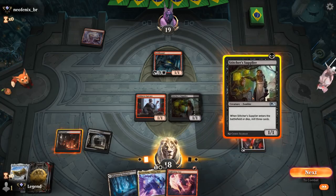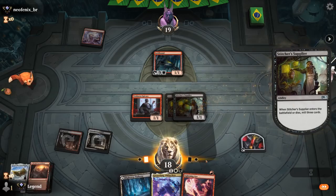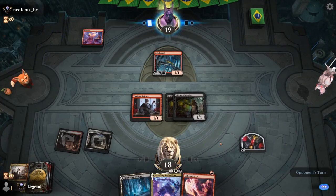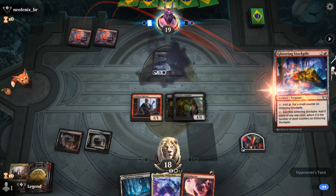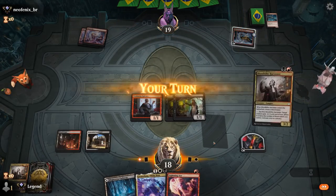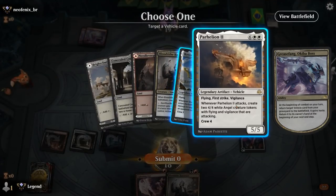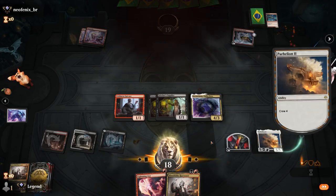We could play another Supplier or keep up Lightning Axe — probably fine to just play another Supplier. Parheelion milled as well, so our opponent will need some instant-speed removal for Greasefang to not get comboed here. Opponent plays Glittering Stockpile and passes — coast is clear. We play Greasefang, get back Parheelion, and it's just that easy. On to the next one.